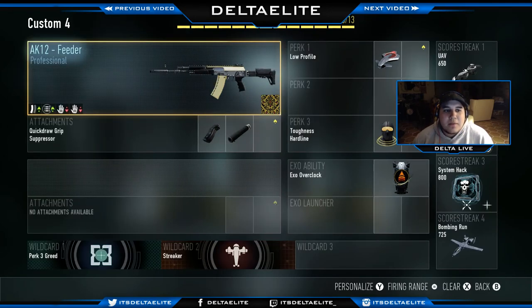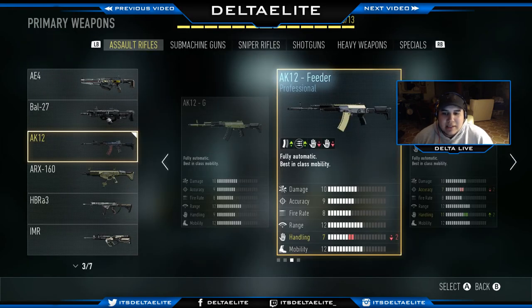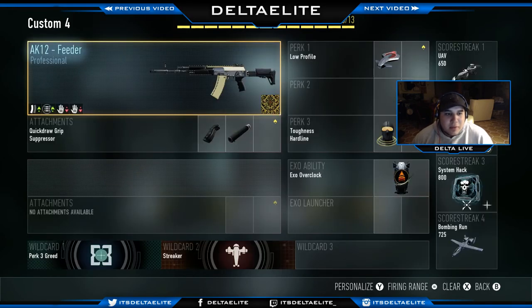Today we're covering the AK12 Feeder — the professional variant. This thing has plus three in the clip and I'm not sure what those three extra bullets means, but it has minus two in handling. For attachments I'm running Quick Draw Grip and Suppressor. Perk one is Low Profile, perk three is Toughness and Hardline. Exo Ability is Overclock. Score streak one is UAV, score streak two is Aerial Assault Drone or AAD, score streak three is System Hack, and score streak four is Bombing Run.